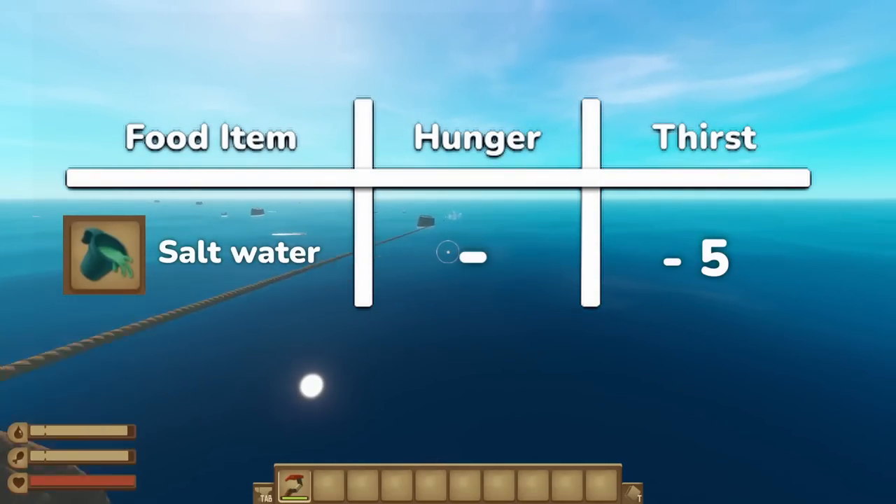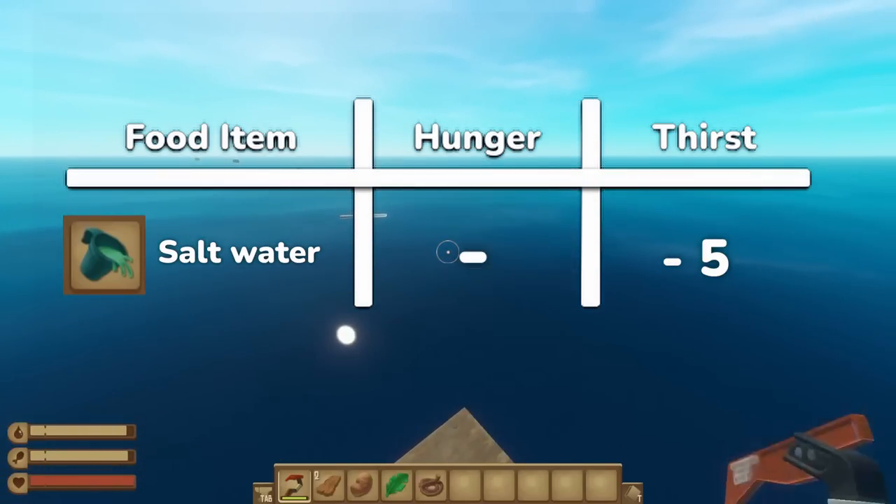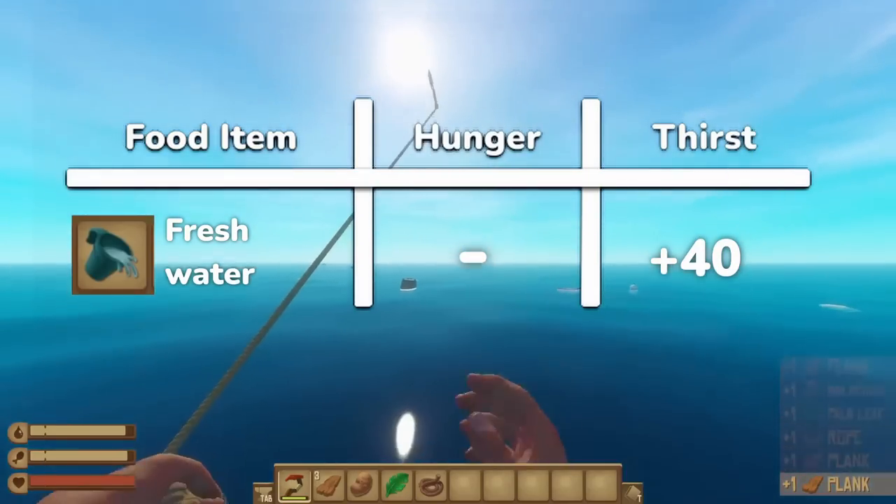While you can drink salt water, it removes 5 water and gives you absolutely nothing, so negative values are also a thing. Normal freshwater, however, grants you 40 thirst.